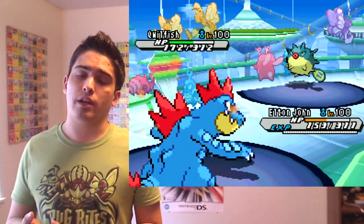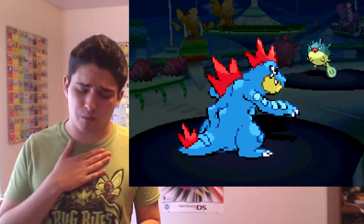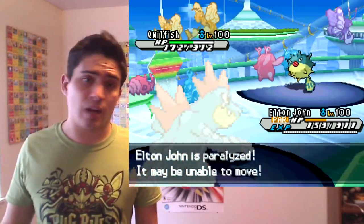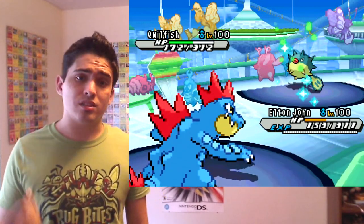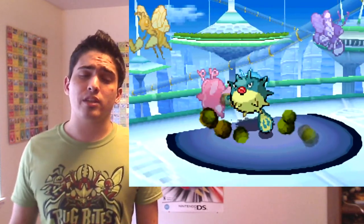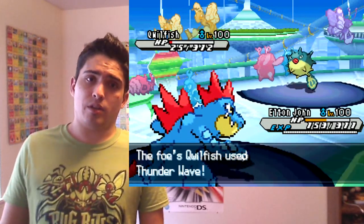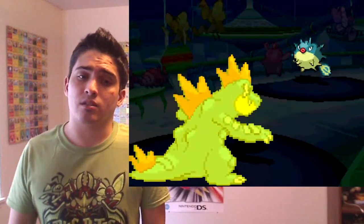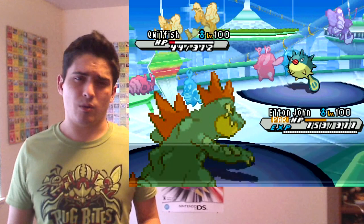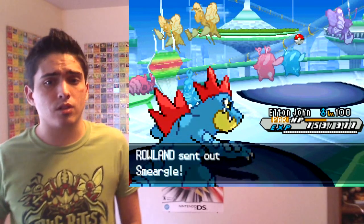He ends up Thunder Waving me. Someone in the stream mentioned Qwilfish likes to run that — I wasn't worried because I have a Lum Berry. But instead of Dragon Dancing there, I should have just Earthquaked again, multiple times. The more he Pain Splits, the closer he gets to putting me in Torrent range, which gives me more offensive pressure so I don't end up paralyzed. I feel like I could have played that a little differently, but it was a live stream and I wasn't too worried.